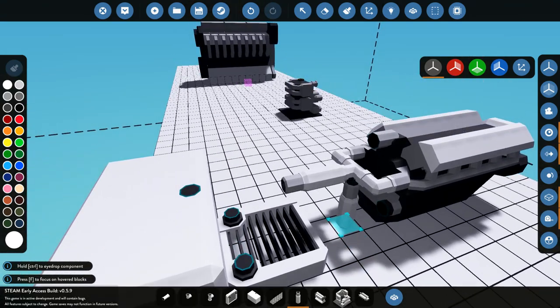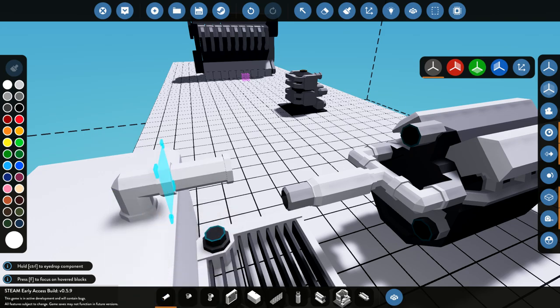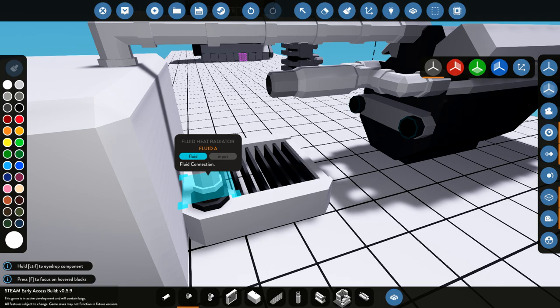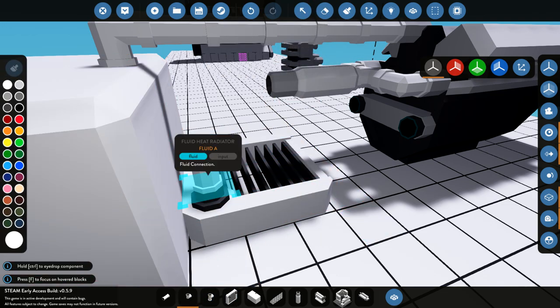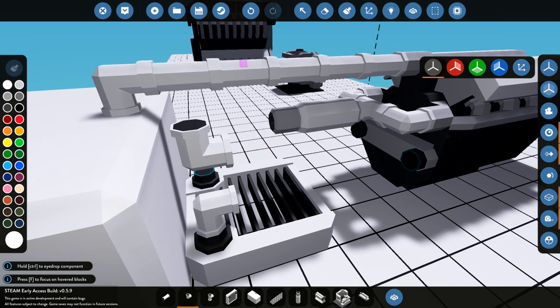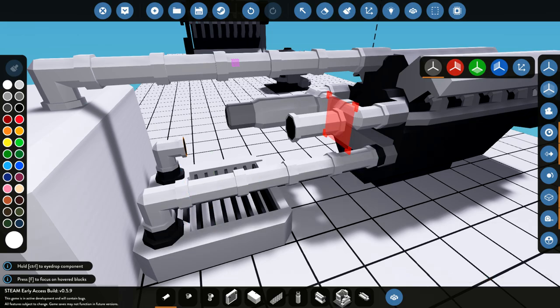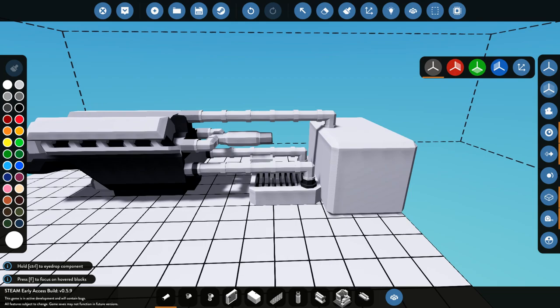Then we'll connect everything together using pipes. The fuel needs to be connected to the engine — there we go. The coolant needs to be attached to the engine; it doesn't really matter which way they go on. If you're putting coolant on an engine you just turn this around, put that there, put another one over there, and attach it to the coolant port of the engine. Beautiful — that's the whole back end done.